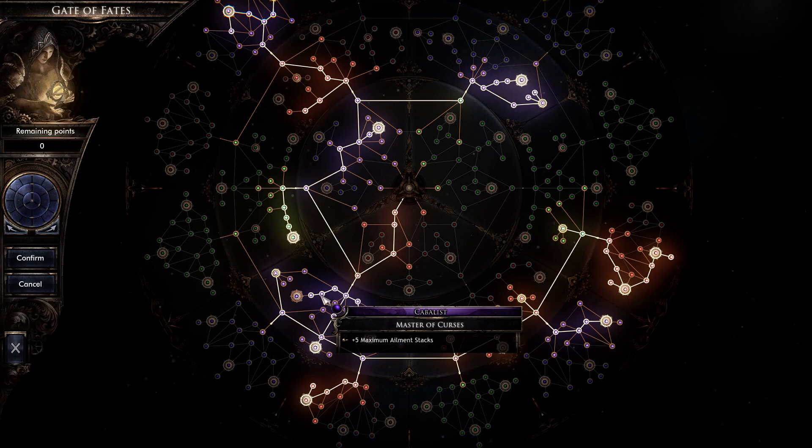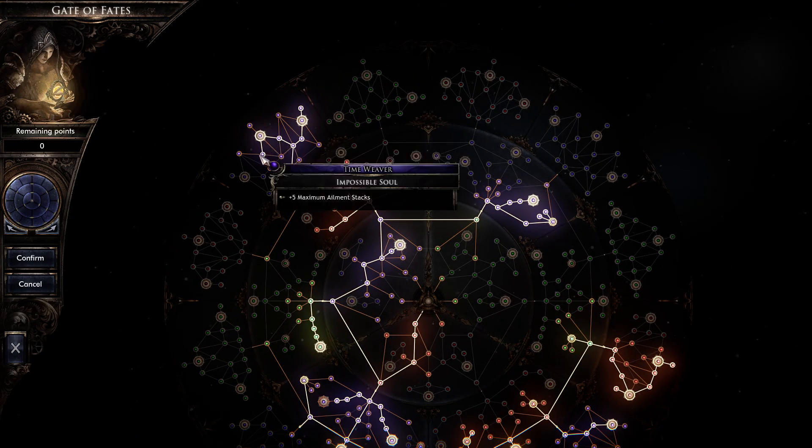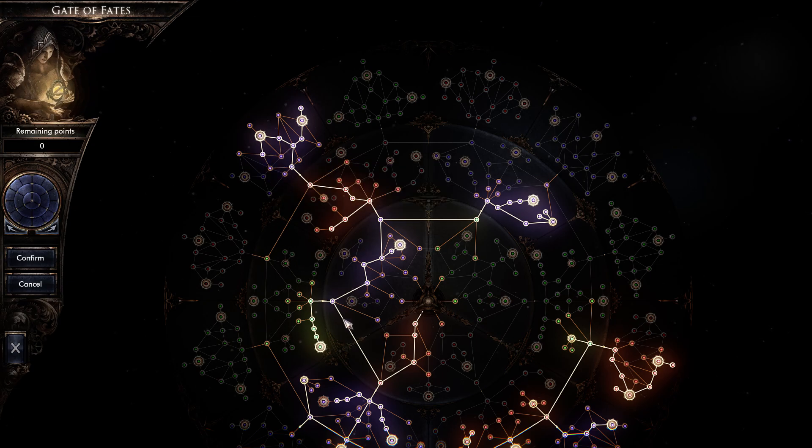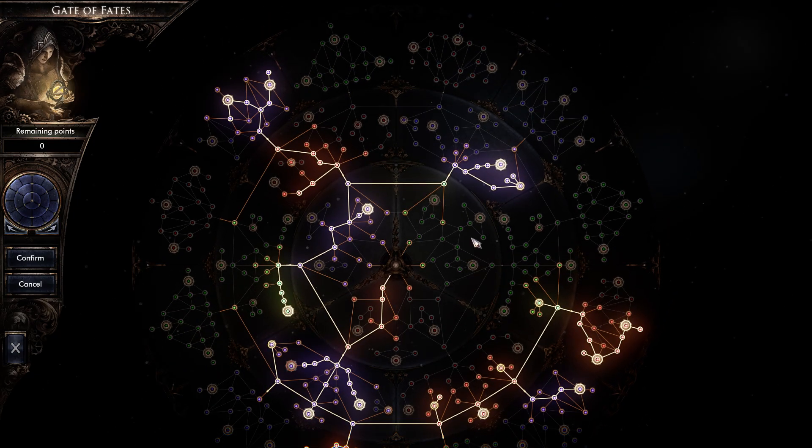In order to get that many stacks, you have to get five stacks here, five stacks here, and over here — five stacks, five stacks. That's how you get up to 30 stacks. So that's the first part of the core of the build.